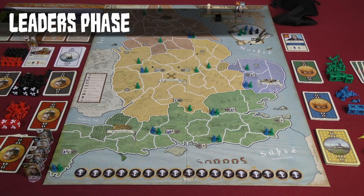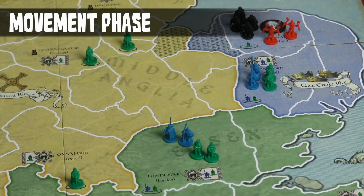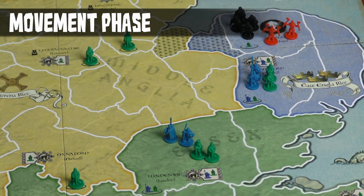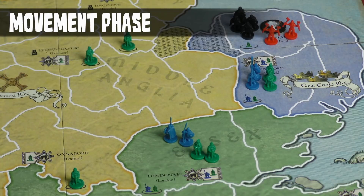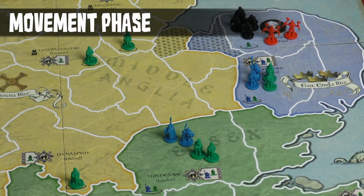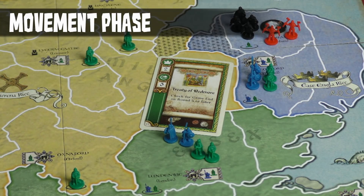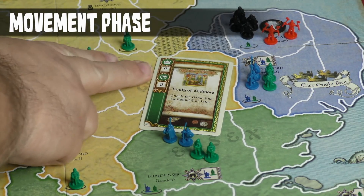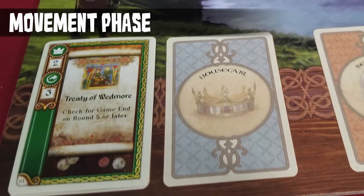That same caveat also applies to the main movement phase. To exemplify: let's say it's the Thane's turn and the House Carls have already gone. There's a Viking army that has invaded and we want to move two armies to attack — one of them needs to move three spaces. We play this card here, which is our treaty card, so it goes up onto the Treaty of Wedmore board. But it gives us exactly what we need: two armies that can move three spaces each.